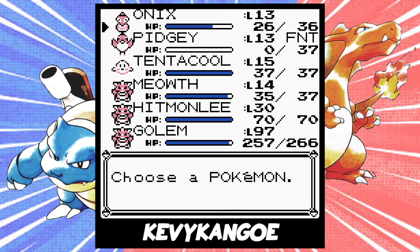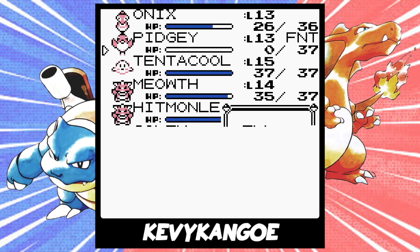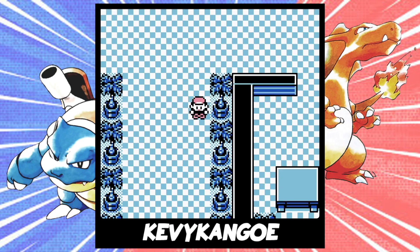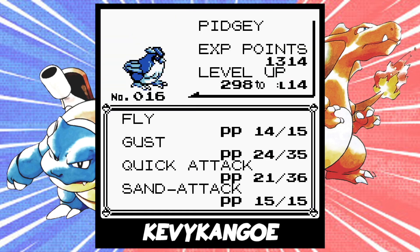The easiest Onix I could find was in the Rock Tunnel. Your second Pokemon would need to be a Pidgey — but not only that, you have to make sure that there are 24 PP left on its second move and 21 PP left on its third move. You're also going to need to use 1 PP Up on the third move. The easiest one I could find was in the basement of the Game Corner. To shift the moves around, you just need to be in battle and press Select to switch the moves.